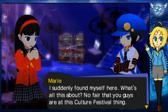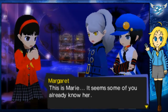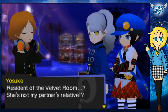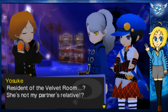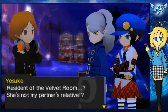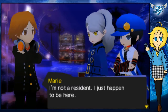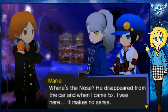Of course she's just suddenly here. This is Marie — it seems some of you already know her. She's staying with us as a resident of the Velvet Room. Resident of the Velvet Room? She's not my partner's relative? I need to play Golden. Someday I'll play Golden. I'm not a resident — I just happened to be here. Where's the nose? He disappeared from the car and when I came to, I was here. It makes no sense.